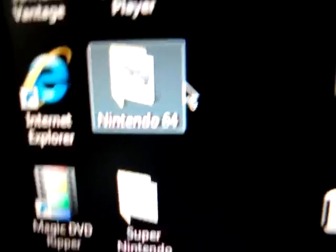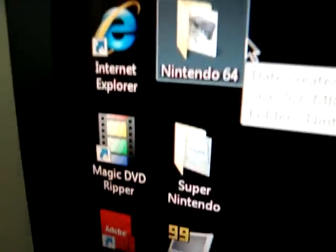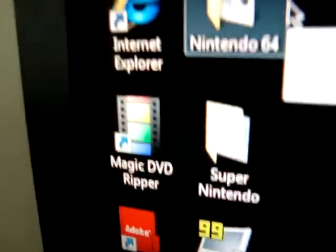So you get all your ROMs from the same place — Google. Just type in N64 ROMs, you'll get a bunch of sites, just make sure they're clean. It's not that hard, just Google it. That's what I did, I never got any help on it and it was easy.